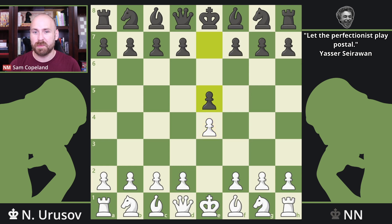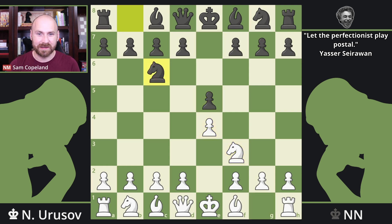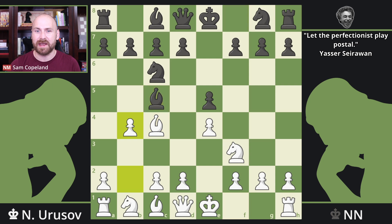The opening moves are pawn to e4, pawn to e5, knight f3, knight c6, bishop c4, bishop c5, and pawn to b4 — the beginning of the Evans Gambit.